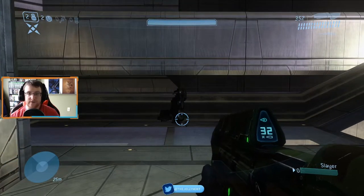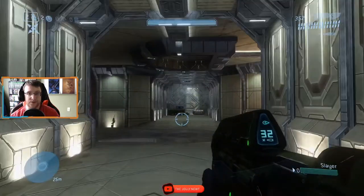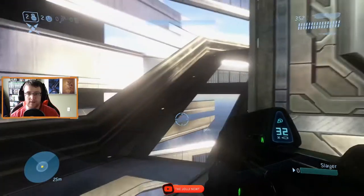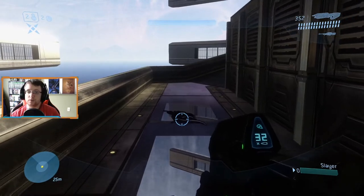Next up is the Spartan laser. That spawns on the very bottom level as well, down one of the hallways — the hallway opposite the missile pod. Next to the flamethrower, we have the Spartan laser spawning right here next to this ramp. Next up we have the brute shot. The brute shot spawns in two different places on this map.